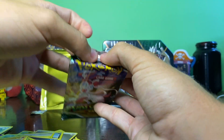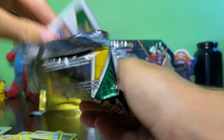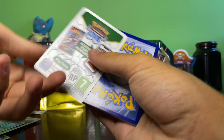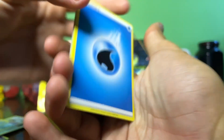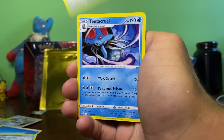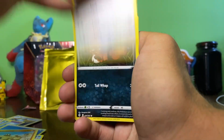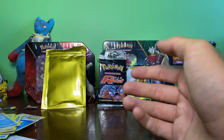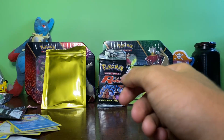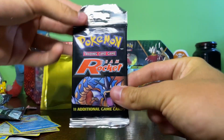On to Evolving Skies — the last pack before opening the Team Rocket booster pack. By the way, this will be my first ever opening of a somewhat vintage pack. Yes, everyone will probably tell me to keep it sealed — it'll be worth more later — but honestly, who wouldn't open it? Just a regular rare Milotic — a great card.